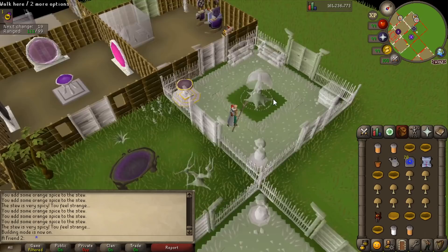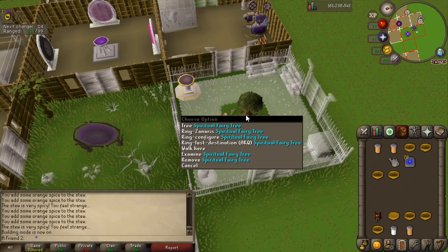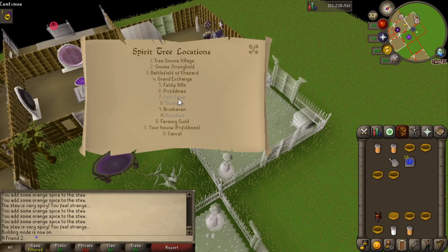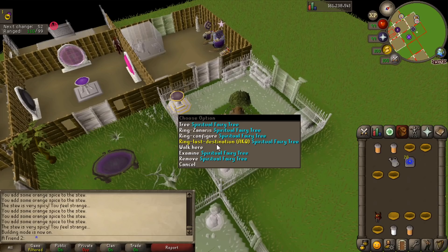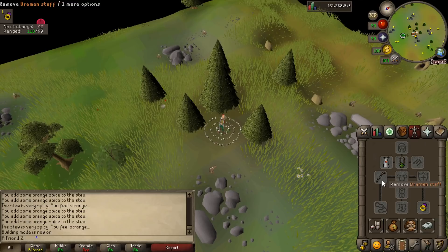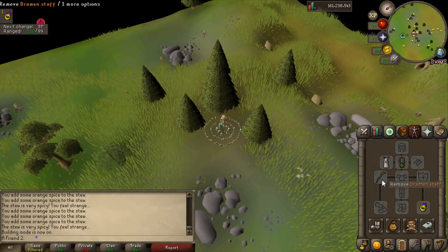It literally took me about one hour to do this. I could have gotten another construction level but let's build the spirit tree — look at all these options, I never used this before. The first option is to click on the tree, but they haven't grown yet — I think you need to check health before you can teleport, so that'll be in a couple of days. Configured the last destination. The only bad thing is I don't have the Lumbridge diaries completed, so I still need to equip a dramen staff for house teleports, which takes inventory space.